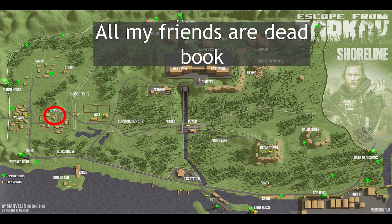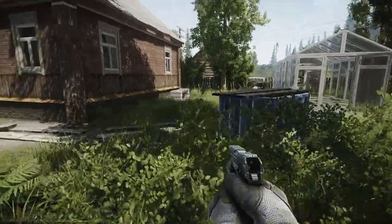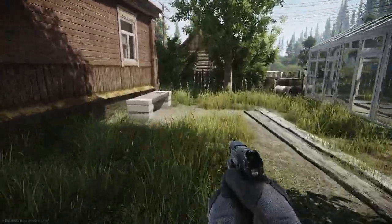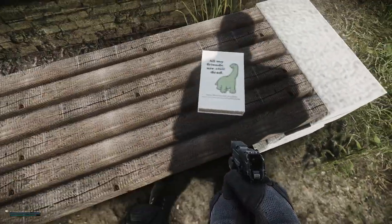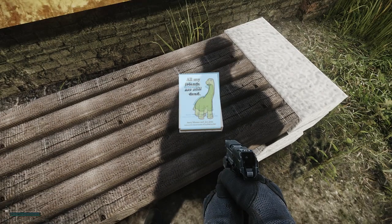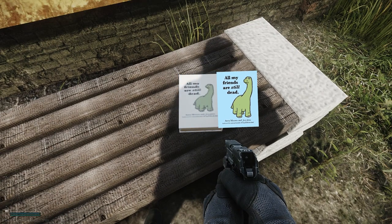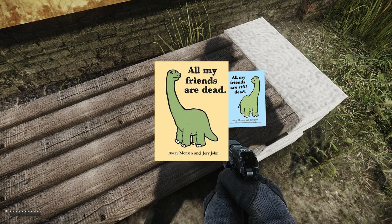Coming in at easter egg number three on the list is the All My Friends Are Dead book. This morbid children's book is actually the second in the series; the original is titled All My Friends Are Dead.